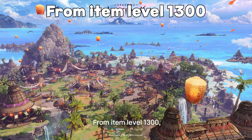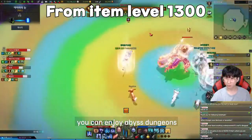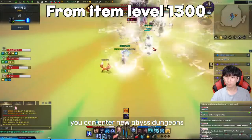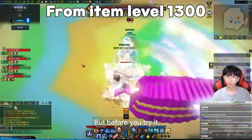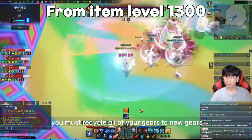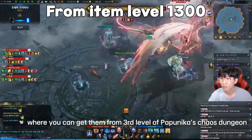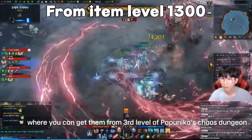From item level 1300, keep enhancing all of your gears until plus 15. While you're enhancing your gears, you can also enjoy Abyss Dungeons. At item level 1325 and 1340, you can enter new Abyss Dungeons. But before you try them, you must recycle all of your gear to new gear, which you can get from the third level of Punika's chaos dungeon.